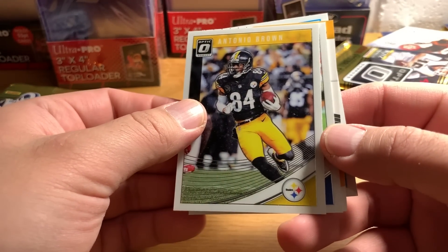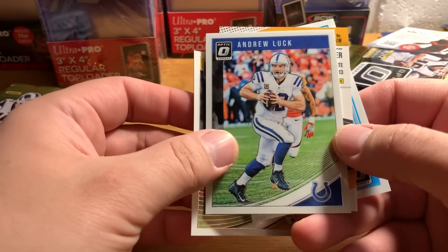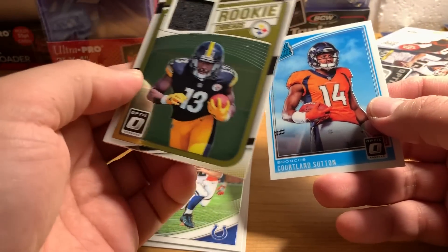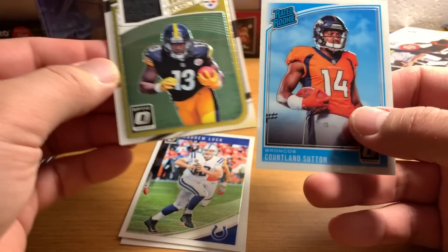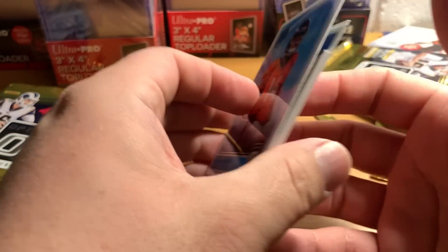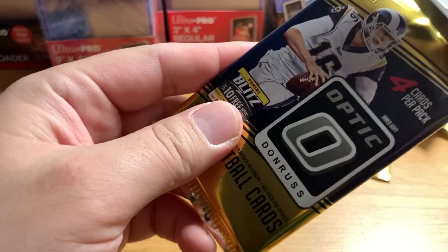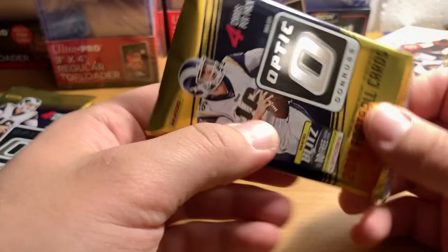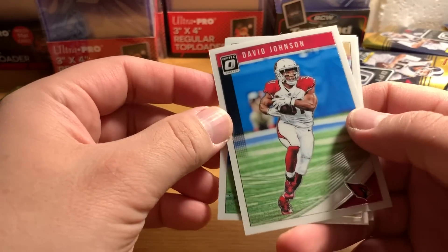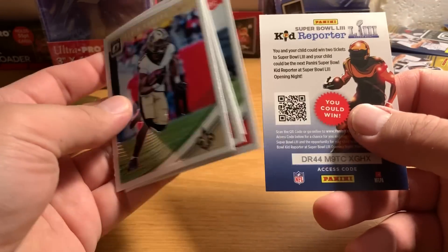We got something thick there — got a memorabilia card. I'm curious if it'll be our autograph. Andrew Luck — James Washington, rookie thread. It's not an autograph. And then Corey Coleman. So that's cool. That means I hope we'll get a bronze autograph in addition to that rookie threads memorabilia card. If so then we've done quite well to get two hits. David Johnson, Alvin Kamara, Jameis Winston, and Justin Watson, rookie card.